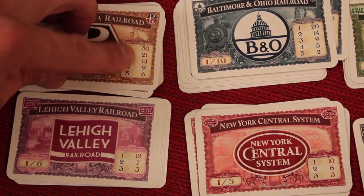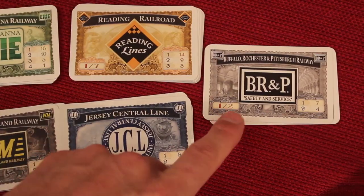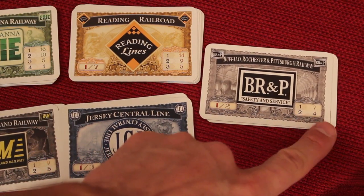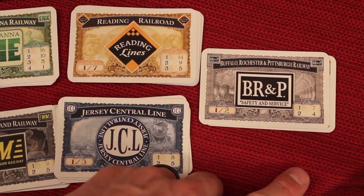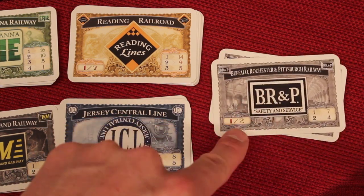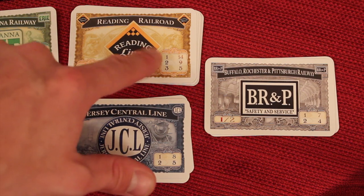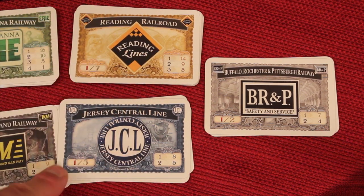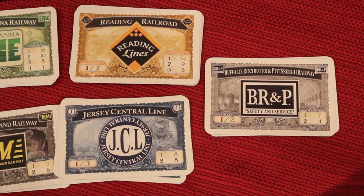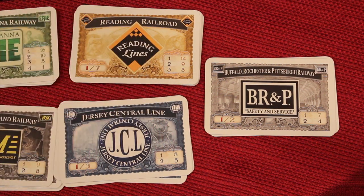Depending on what place you're in, you'll get different points. This one has 30 points for first place. But down here, this one only has two shares, and for first place you're getting seven and second place you're getting four. So if you get one of these, you're guaranteed first place because there's only two of them and you got the first one — which is essentially the tiebreaker. And some of these, first place is 14 points with seven shares, or first place is eight points with three shares. At the end of the game, we go through each one of these stocks and score them.